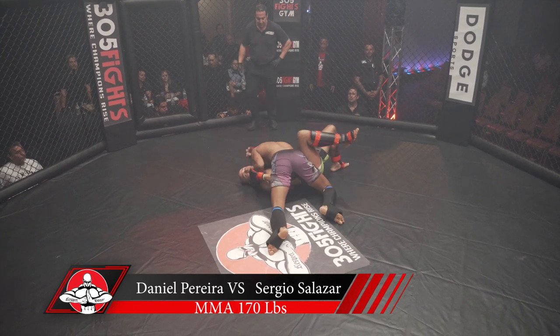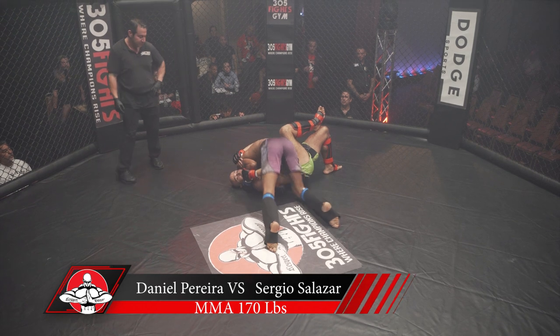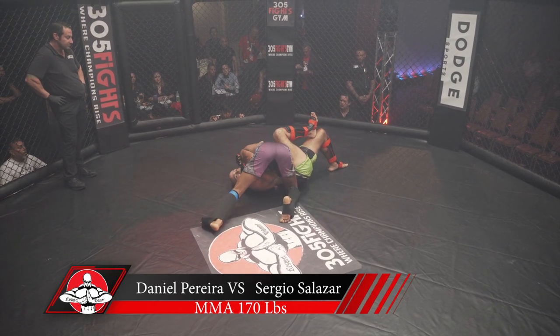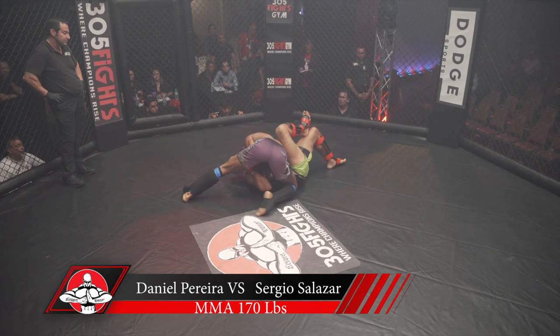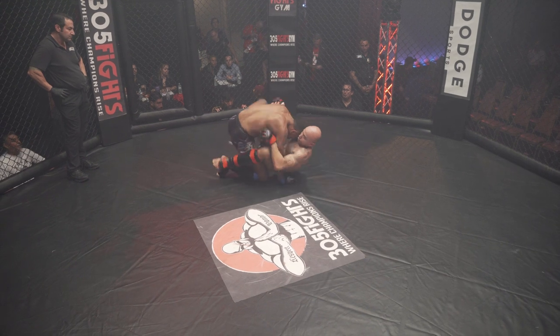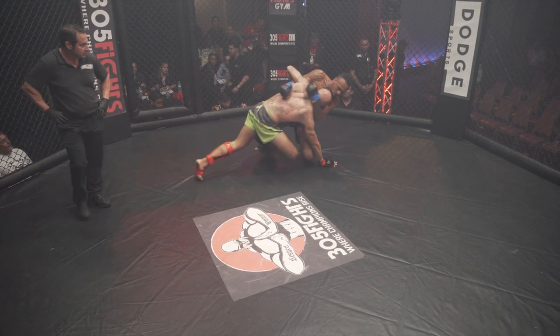Daniel has a head and arm side control. Sergio trying to keep his knee up so he doesn't get mounted right here. He needs to try to turn to his side though. Good job by Sergio, trying to recover the guard. Back up to their feet.